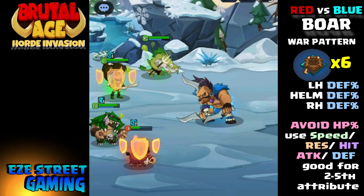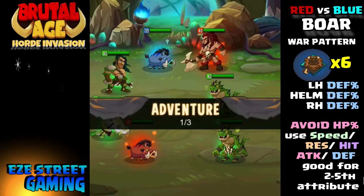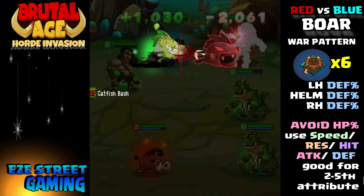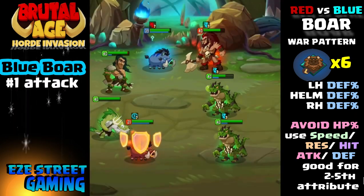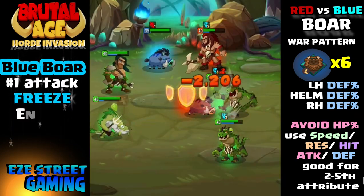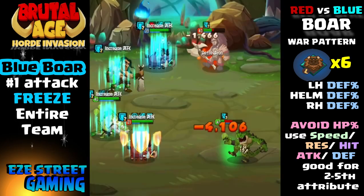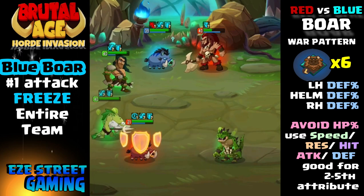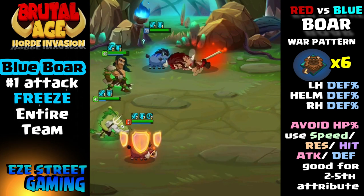Remember these three-star partners — as you're building them, you want to upgrade them. When you go into the altar, upgrade them with other boars so his ability should be maxed out by the time you hit level six. On the right side you'll see the war pattern I suggest for both boars: left hand defense, helmet defense percentage, right hand defense percentage. You see all the other ones on the second and fifth attributes.